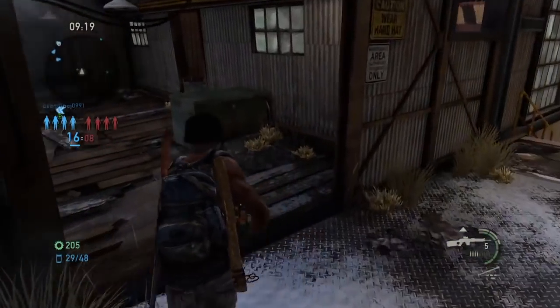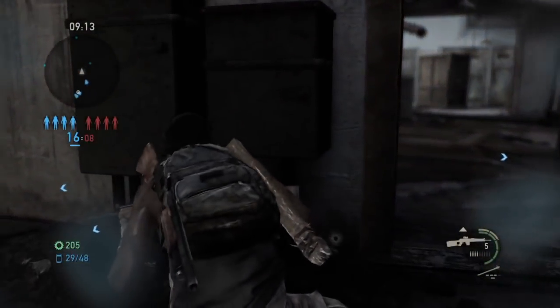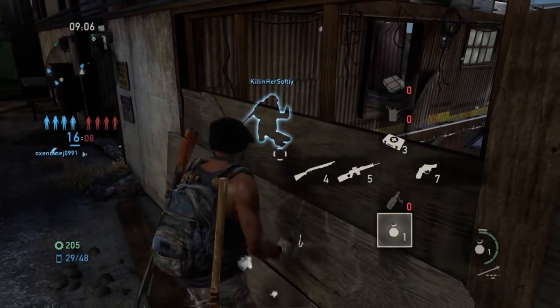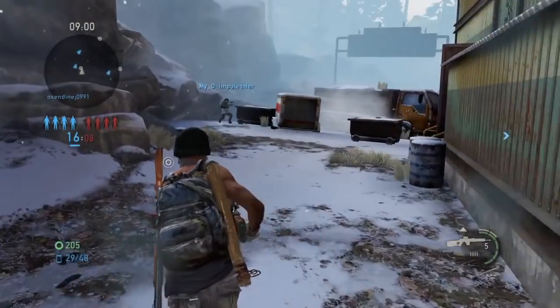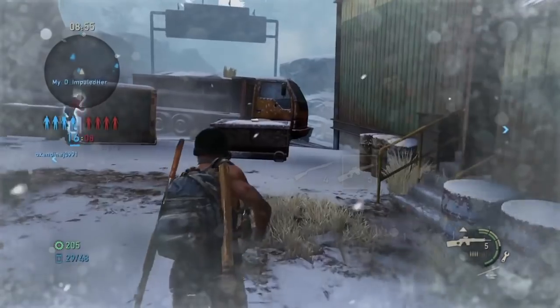Looks like a bomb underneath me. Walk this way, see if anyone was covert behind me. No, it's still that bomb down there. Let's go over this way. Impaled got someone down — nice.